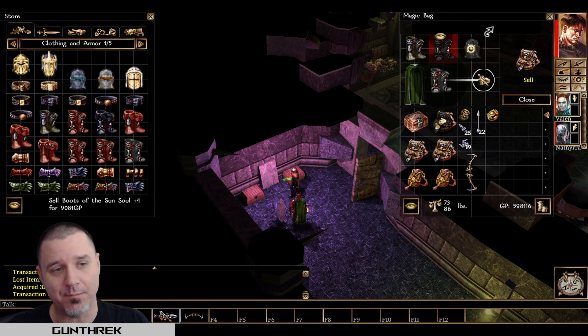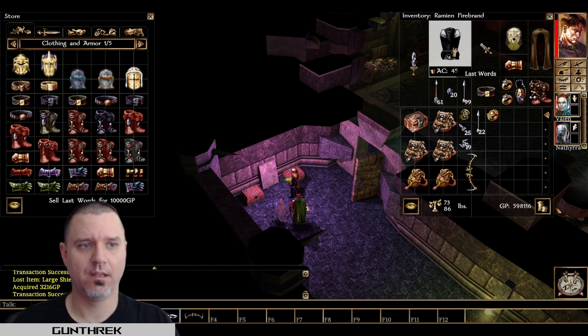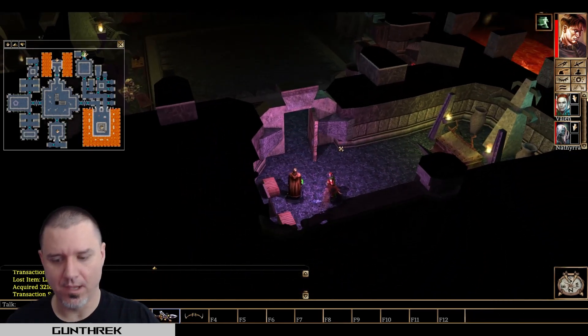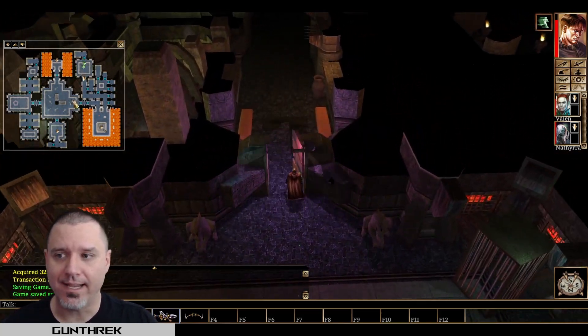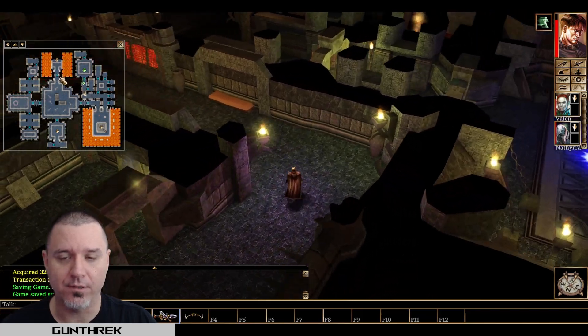I'm never going to end up using these — I mean, unless I get another thing that gives me haste. So let's save. We have all the spheres of energy we need, so now we can go back out into the main room, take all the spheres out of any of the pedestals that are there — one, two, three — hopefully that'll open the door over here.